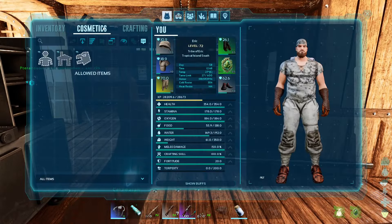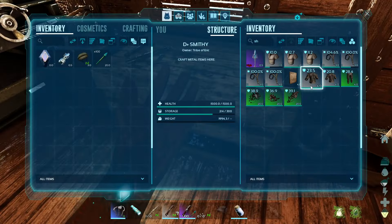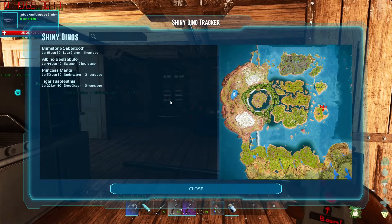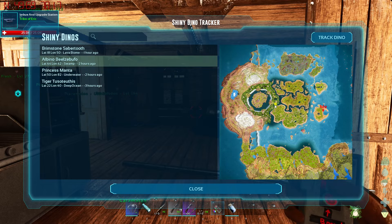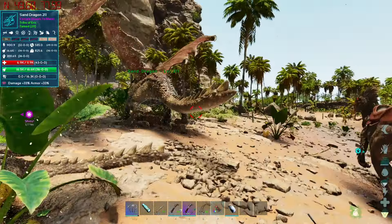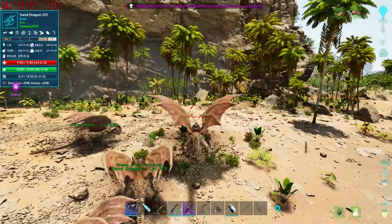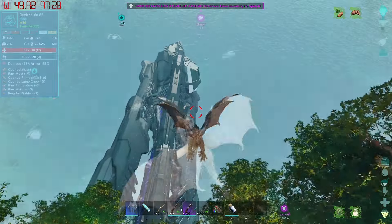Change of plans. To make the boat stuff we need the honing machine, and that requires electronics which require silica pearls. I do not have silica pearls, so to get silica pearls we need to go underwater. I made a shiny dino tracker - seven left click - there's an albino beals of buffo right there in the swamp. Let's track it. We can get some prime meat, knock out the beals of buffo, and use it to go underwater to get silica pearls, to get electronics, to make the honing machine, to build the raft - see, we're going places!